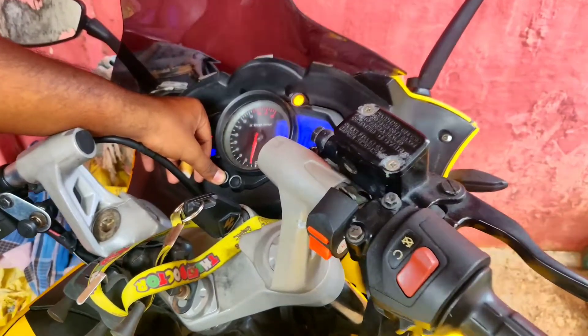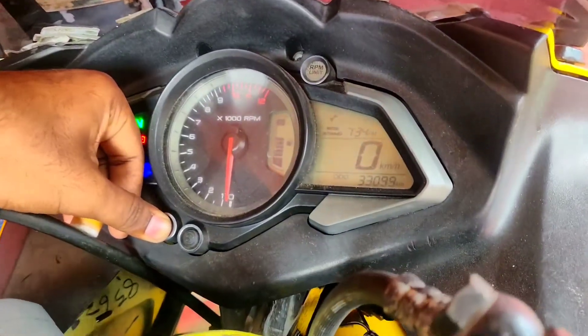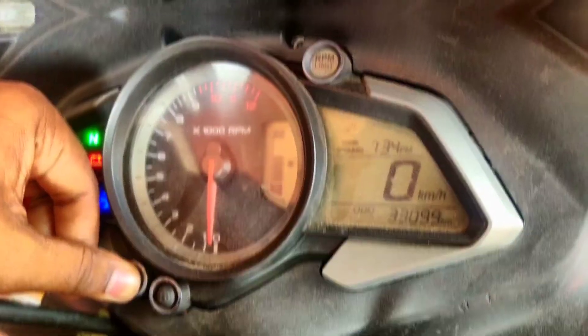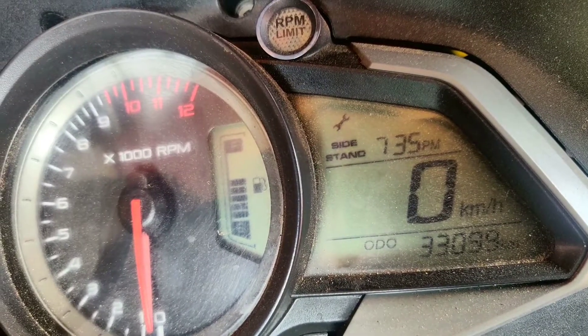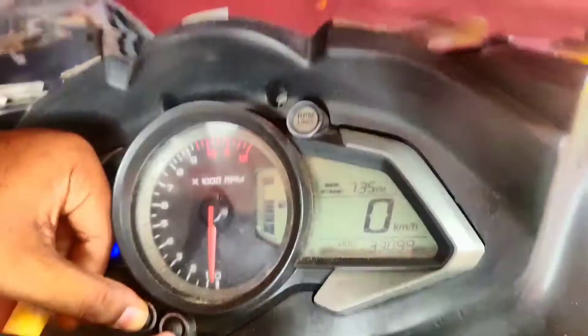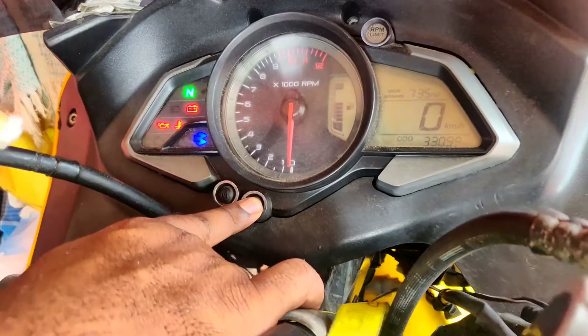But for the BS4 variant, press the mode and press the mode. Once you press the speed, then press the mode of the service indicator. Then press the button, press the mode. Just press set.